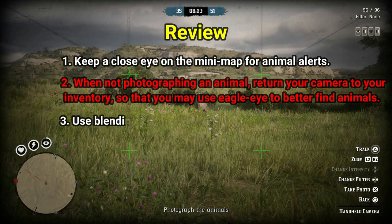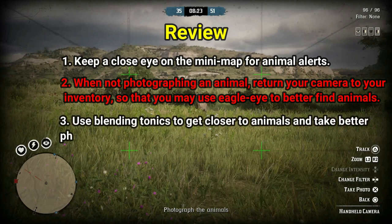Third tip: use blending tonics, which can be bought from Harriet or crafted if you have the pamphlet. It does appear blending tonics work in this free mode event, though I haven't in-depth tested them. It did appear I was able to get much closer to animals. I also don't know how long these last — if you know, please leave a comment so players can better time when to apply another one during the event.